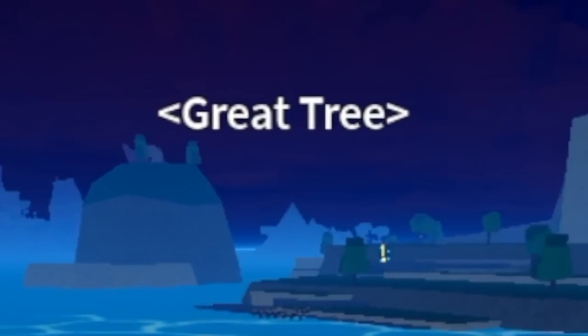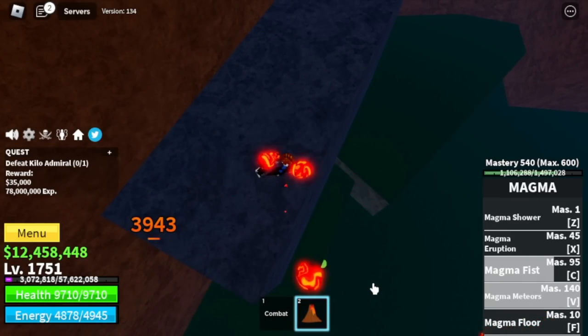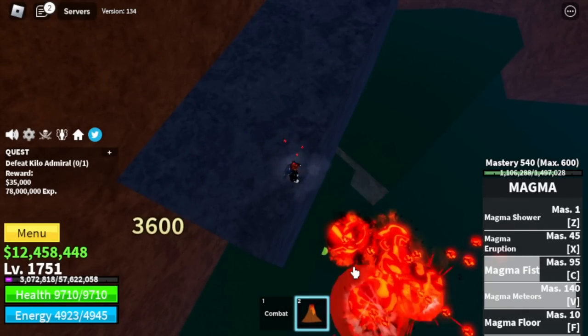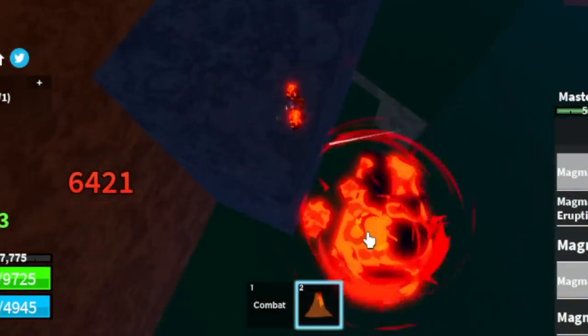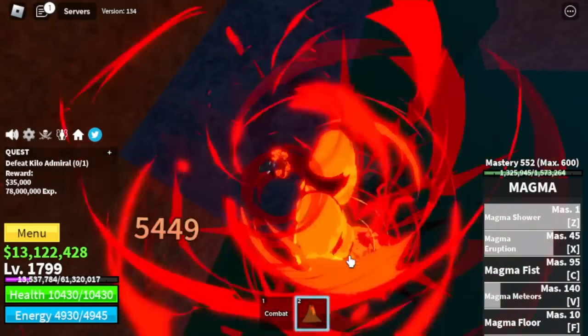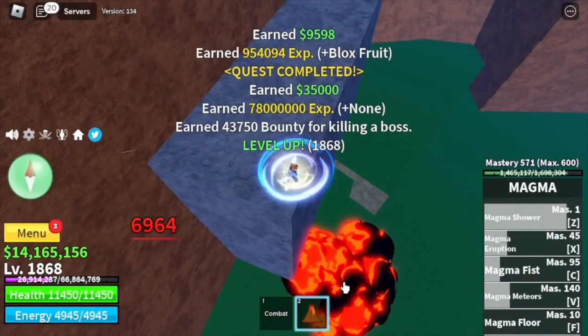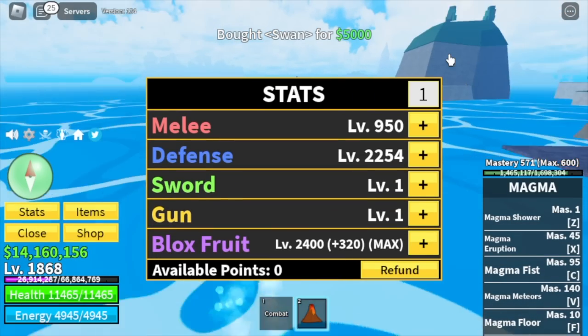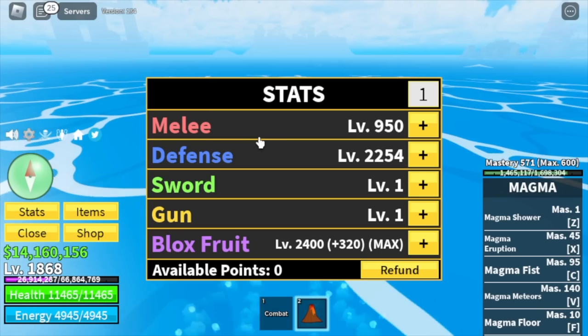Next island is the Great Tree. Target: Kilo Admiral. Technique: server hop and stone strat. You're just gonna stay here and use your skills until you defeat her. Very easy — three mobs defeated in the Third Sea. So at 1868, check our stats: melee 950, defense 2254, and Blox Fruits max.